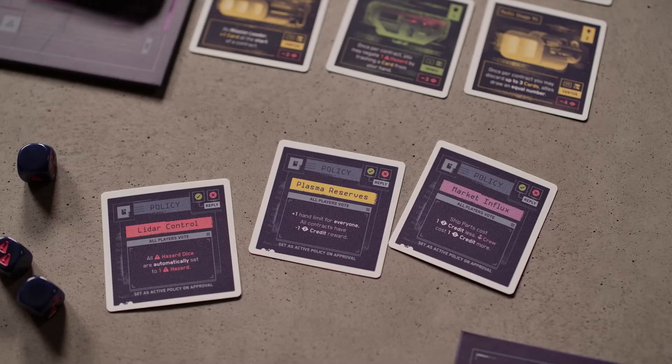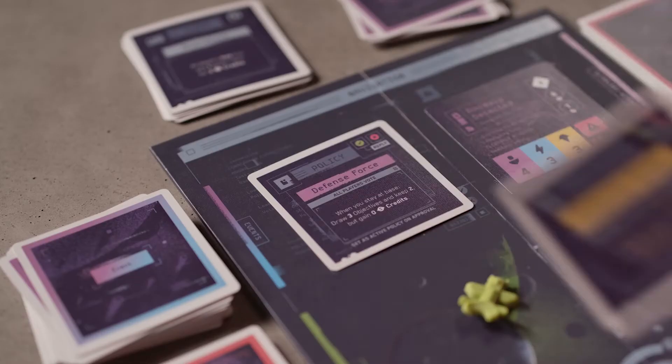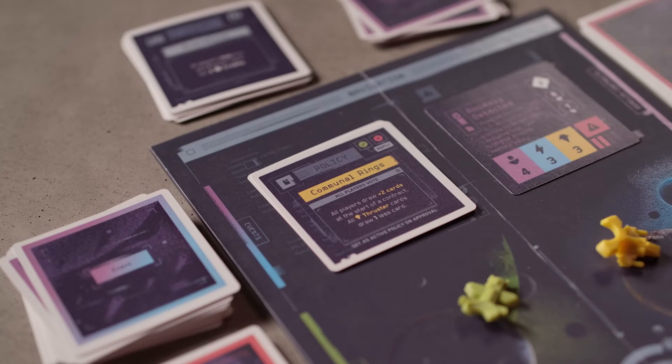Policies are essentially modifications to the rules that players may vote on. When a policy card is revealed, the mission leader should read it aloud to the group. Then all players must simultaneously vote thumbs up or thumbs down — we recommend counting down from three. If there is a majority of thumbs up, the policy passes and it's added to the active policy section of the navigation board. If the majority of thumbs are down, the policy is discarded. On a tie, the mission leader decides the outcome. If a policy is successfully passed, it stays in effect until a new one is voted in.